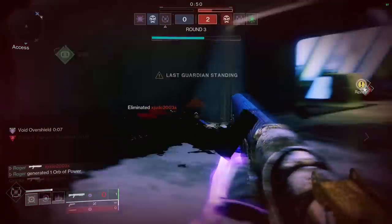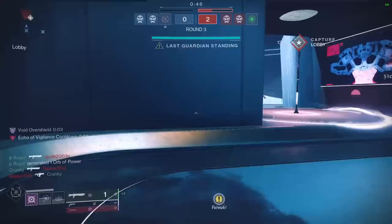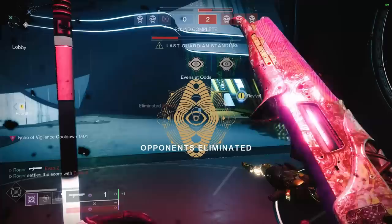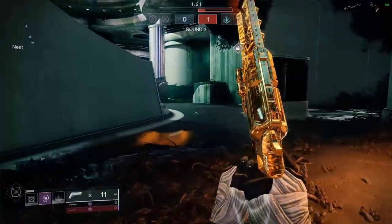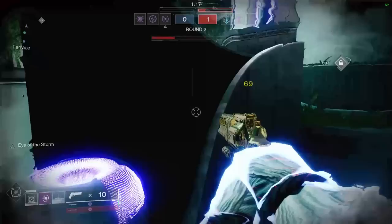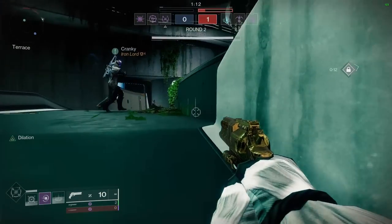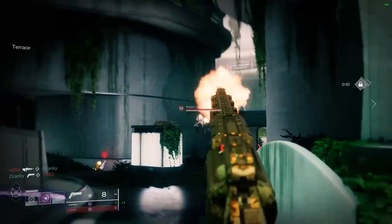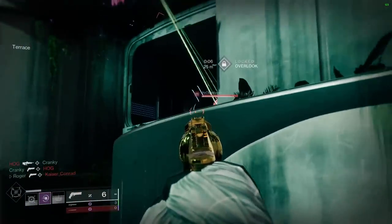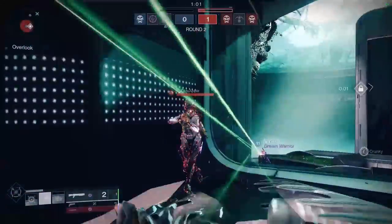I saw there was a guy behind me on radar before I blinked forward, but I saw Cranky was going to fight him — and he won his 1v1, which was perfect. Since I took out the first guy, I procced my Echo of Vigilance, which gave me a full Void Overshield and let me challenge the second guy with a lot of extra confidence. Since I have 100 Recov, I fully healed before going in and fighting him. With the extra shielding from Echo of Vigilance, I was able to absorb his entire shotgun blast and just one-blast him with my shotgun and live — that's why I like Echo of Vigilance so much.